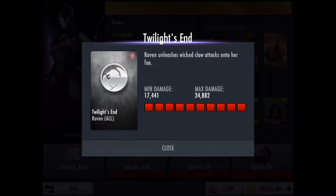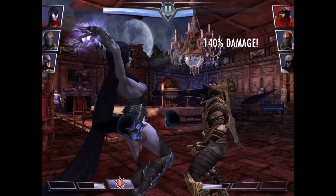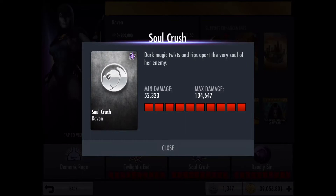Her first attack is called Twilight's End — Raven unleashes wicked claw attacks onto her foe. As for her second attack, it's called Soul Crush — dark magic rips and tears apart the very soul of her enemy.